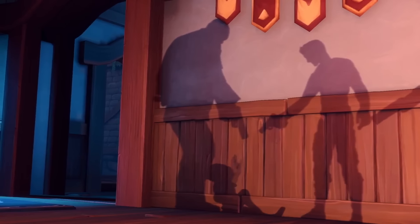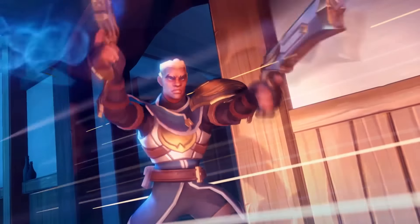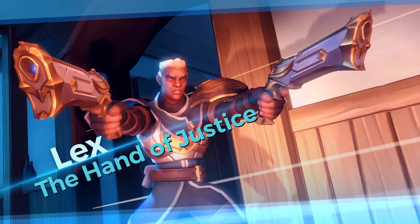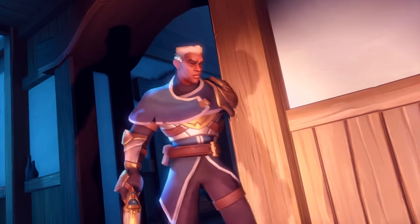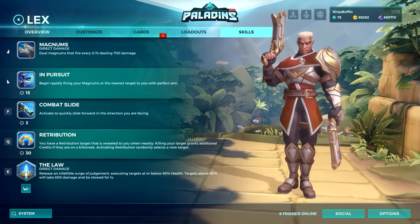Lex will slide into the realm in OB46, and here we are with another guide. Lex is a hitscan flanker with a base health of 2200 and his weapons do 700 damage per shot. If you get a headshot, it's 1000 damage. He has an ammo count of 6. Without wasting too much time, let's have a look at his abilities.